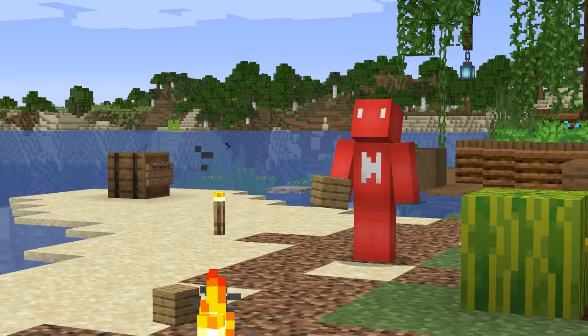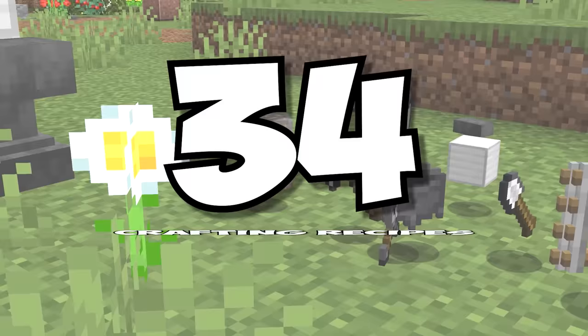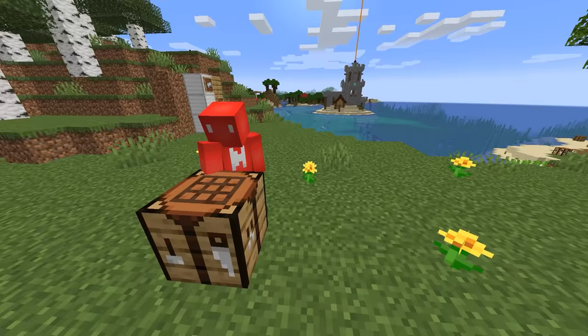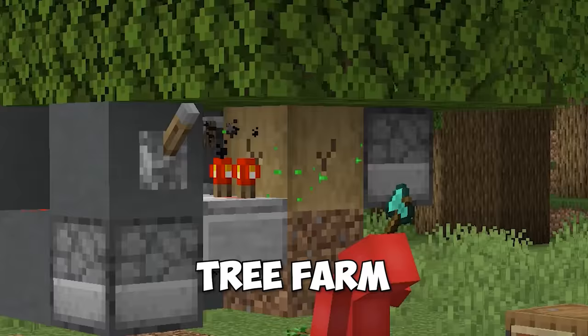Number two: Minecraft has plenty of resources to craft with, but have you ever wondered which item gets the most use? It turns out the iron ingot takes the top slot at 34 crafting recipes, with planks following right behind at 33. It's still plenty of reason to get yourself both an iron and a tree farm.